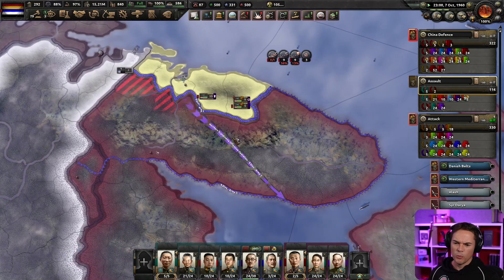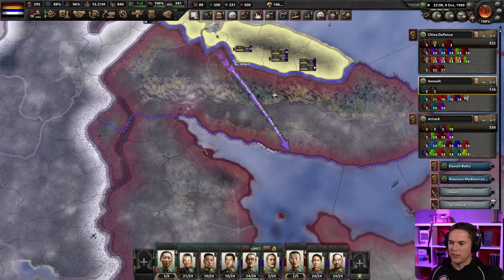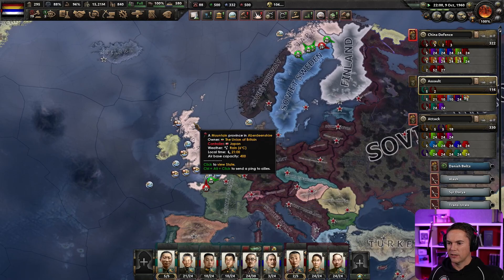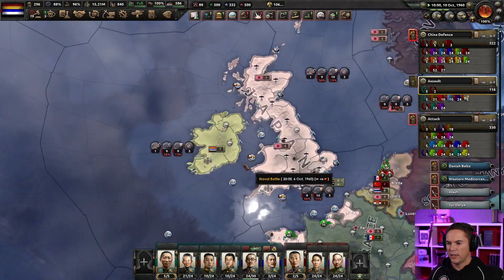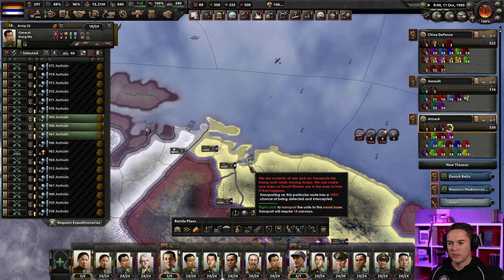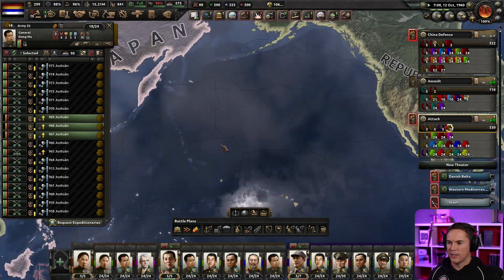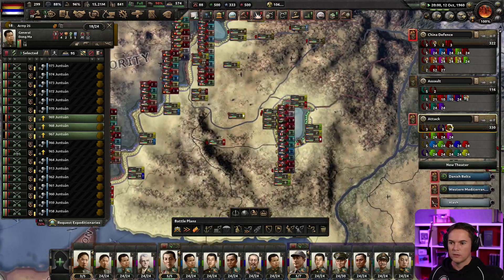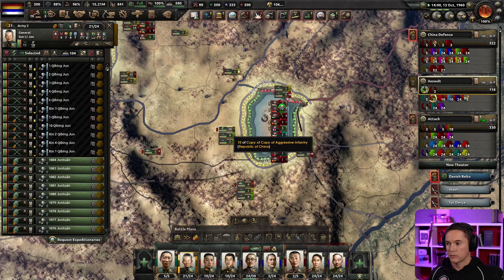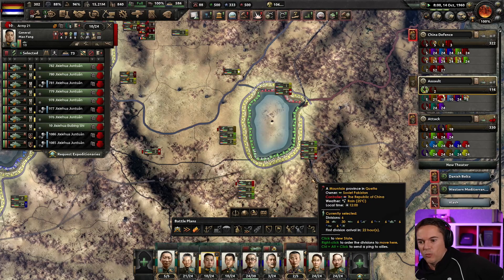There's no point bringing more armies in over here yet, because it's a very narrow strip of land and we don't need more than 24 divisions to move down there. Do we have a spare division here? I'm going to move all three of them. These are going to eat some supplies but they're going to take over places as we move past. The Soviet Union is slowly getting eaten up — we just need to get this bit finished. Let the mechanized troops and the armor get in on the kill. That has cleaned it up quite nicely.